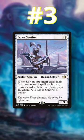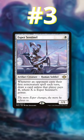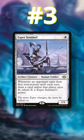Number 3: Esper Sentinel. In the best case scenario, this 1-CMC creature will let you draw up to 12 cards every turn cycle. Put a few +1/+1 counters on him and you will have a beater that will generate tons of card advantage.